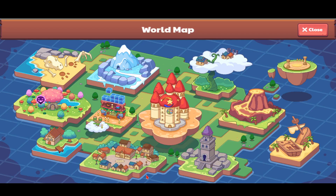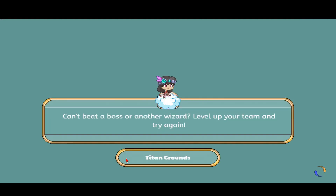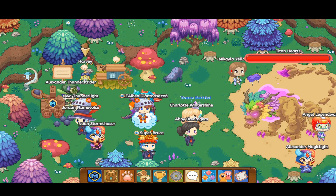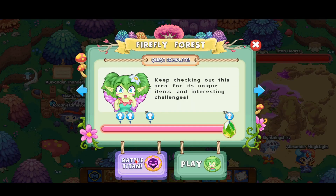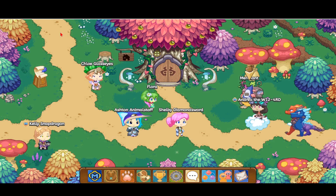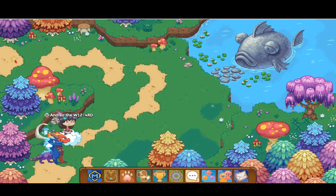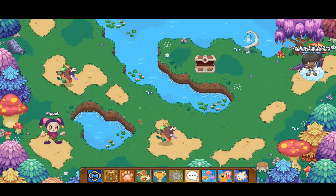Here's another tip: battle the titan. It's very helpful to do that because you get 11 stars, which is a lot. Currently the titan is in Firefly Forest. We're at the titan grounds. You can just click on the titan and go straight into it. Usually you have to hunt around for monsters — if you go to Firefly Forest you have to walk all the way up. But in the titan, you just go directly into it. Oh look, we found Pippet too!